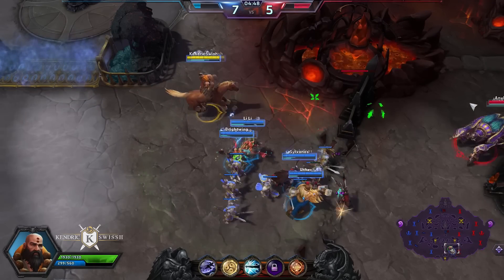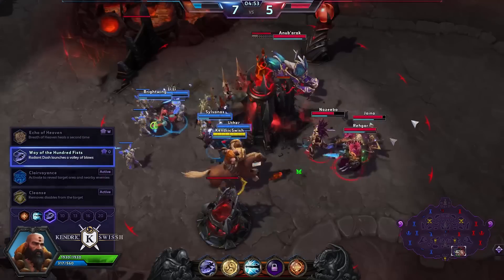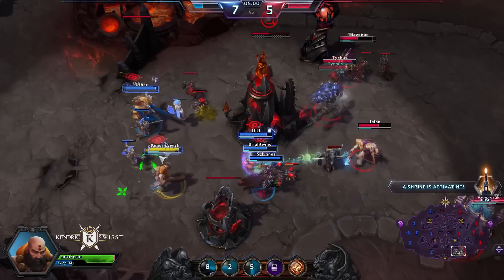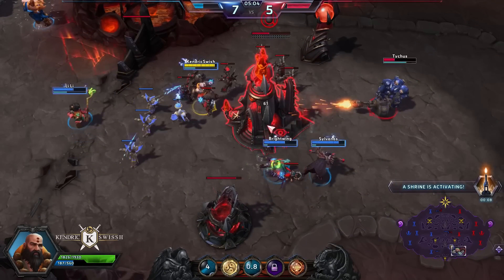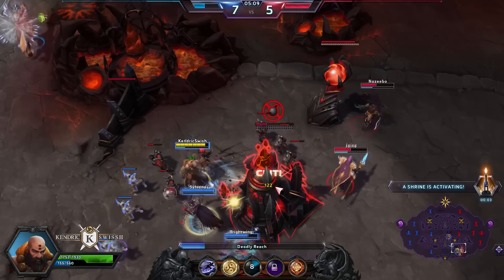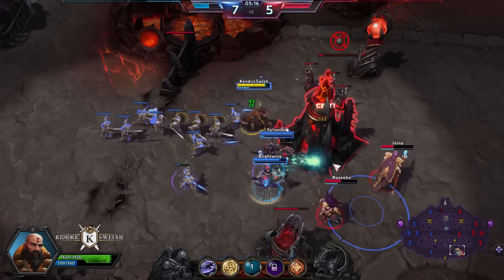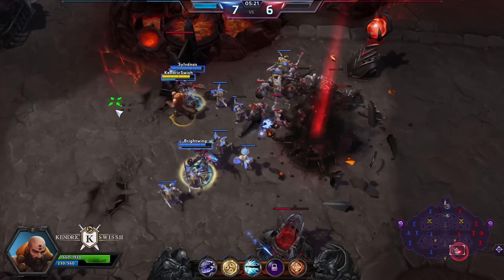At level 7 we skilled Way of the Hundred Fists. We'll talk more about talents at the end of the video for a short overview. We used Radiant Dash to quickly get out of the enemy's range because we were a little bit too far up front. We can now take down this fort before going to contest the second shrine — and as you can see, this shrine is going to be an ice or frost shrine, and I find Frost Punishers to be particularly awesome and strong.